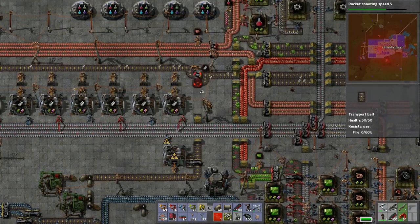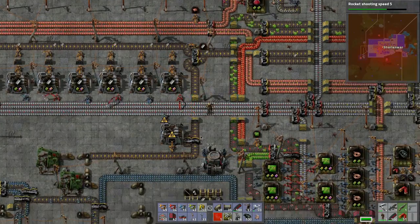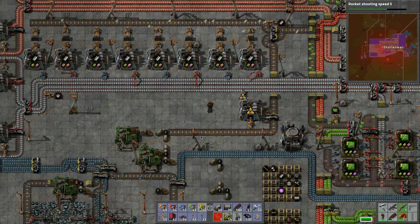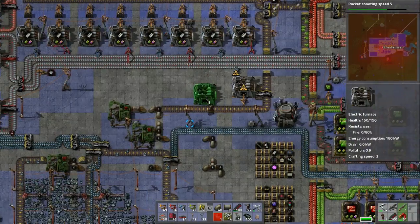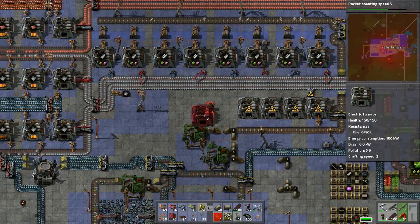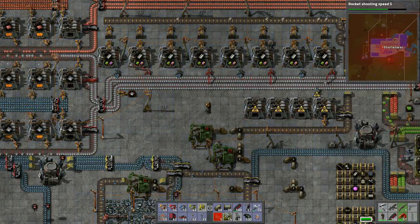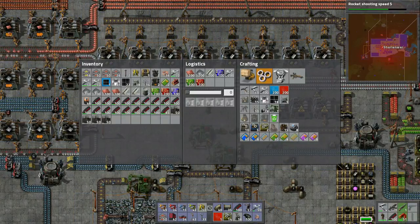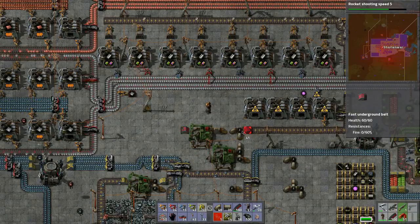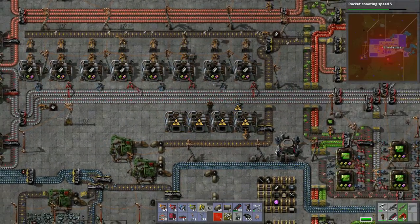We just basically hook it in like so - it doesn't matter if it's twisty because it works. Now we'll place the rest of them very close - spacing doesn't matter. Can we do one of these? No, we're not going to be able to utilize the space but I think we can do something.